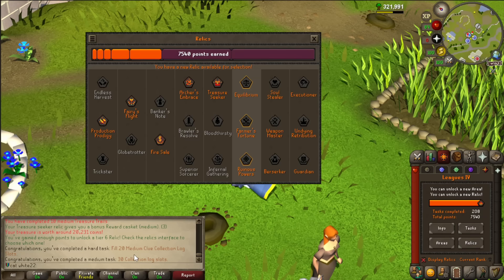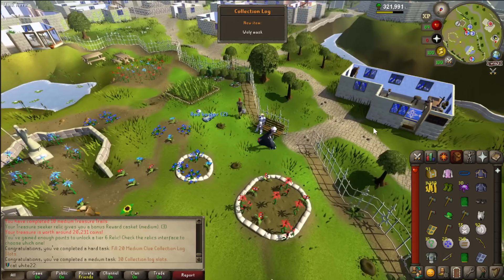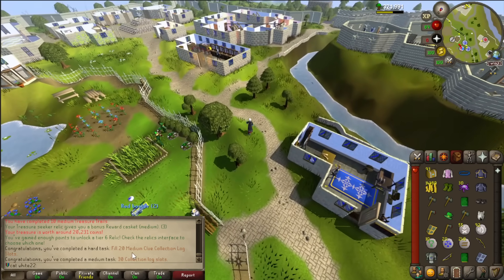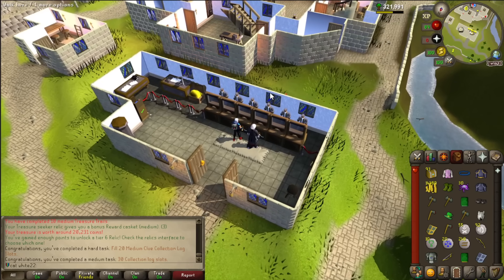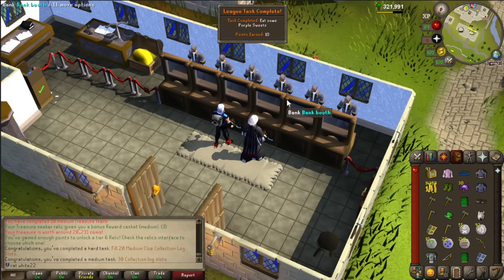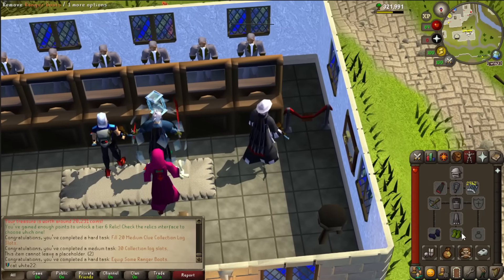I've unlocked a new relic! Let's go for relic. That was filling 20 medium collection log slots — I filled 20 medium in only seven clue scrolls! But it just keeps going, constantly popping out and out. That was one — look how slow it is. Come on, two... it's gonna go for 20 at least I'm very sure. If you equip the ranger boots that's also — yep, that was a task to equip them.